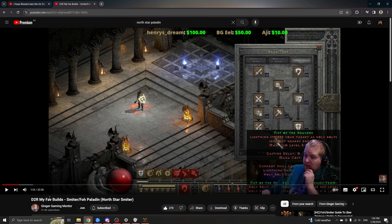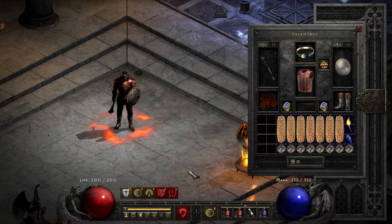This build is created by Ginger Gaming Mentor and this is his Nerdstar Smiter. It is a build that combines Smite with Fist of the Heavens. I'll put his video in the description so you can check it with way more details and reasoning behind the build itself. Now let me show you the gear I chose for this character and I'll reason why I chose some of the items.